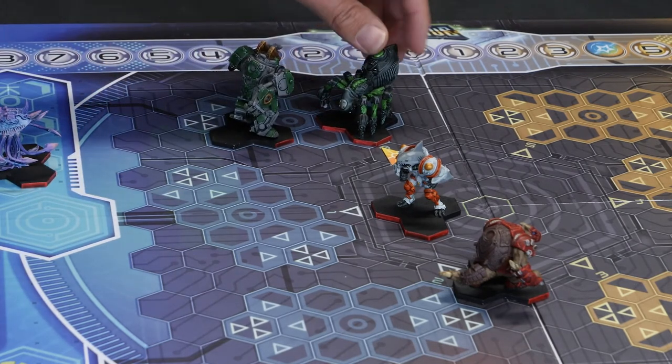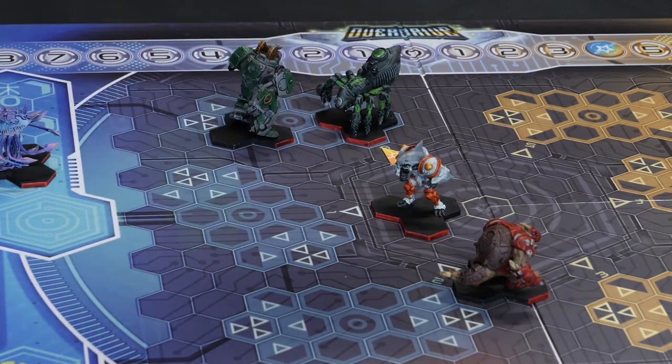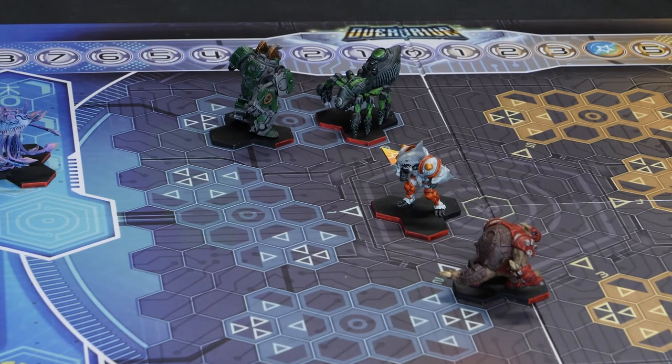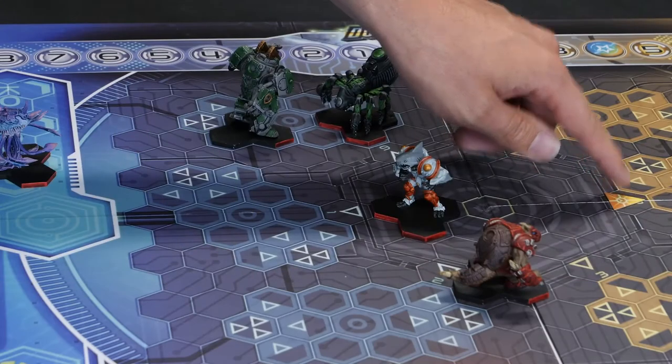So you got your one point, and at the end of the rush we decide where the next scoring zone is for the following rush. To do that you roll the dice — so four — that means next rush the active scoring zone will be zone four.